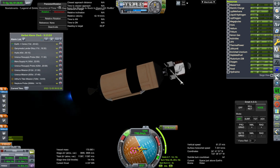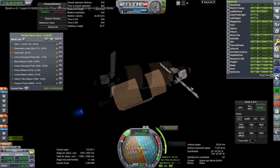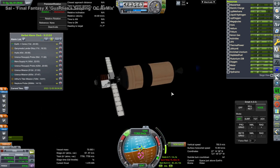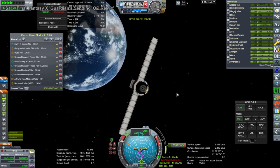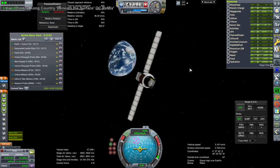We begin with the mission I left off with in the previous video - a Ceres supply mission that we left in a suborbital trajectory around Earth pending its transfer. We did complete that transfer so it didn't re-enter accidentally, but it needed to use its ion engines to complete the transfer, which led to some inaccuracy.